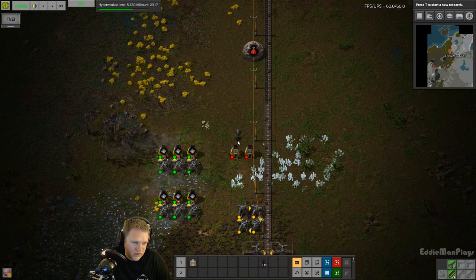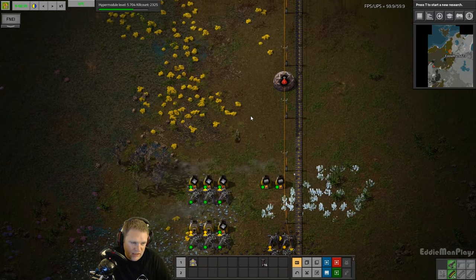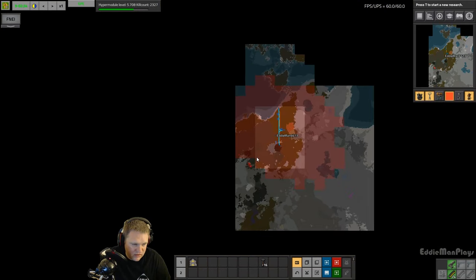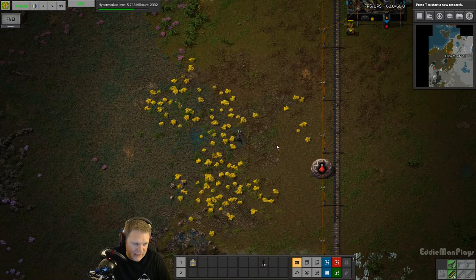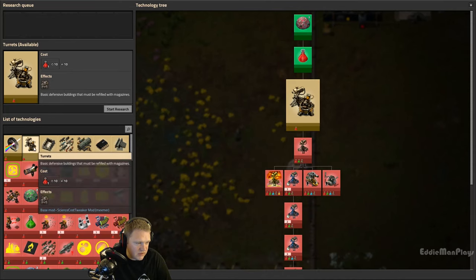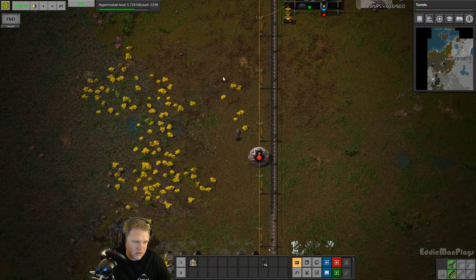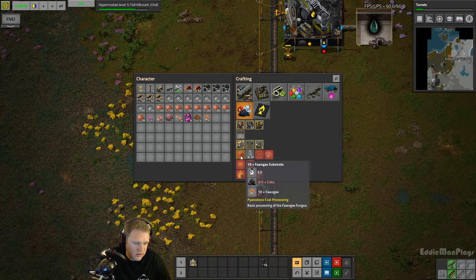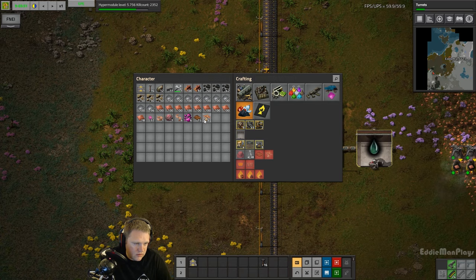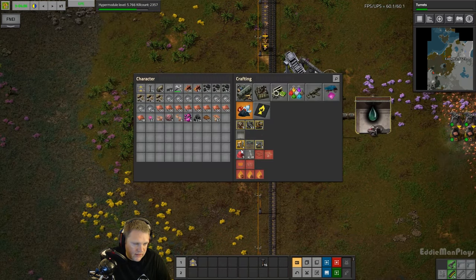We'll go ahead and continue to smelt stone to stone bricks because it seems like we'll need a lot of it. The biters are gearing up for another attack and we're going to have to take that out soon. My next research will definitely be turrets. We don't have enough of the protective coating or other items to create the four-eggy just because I need coke. Okay, now I'm covered.